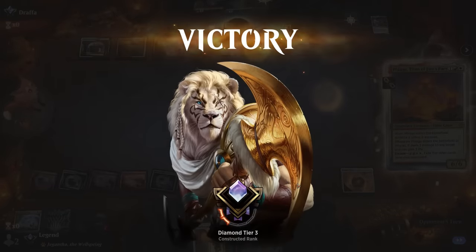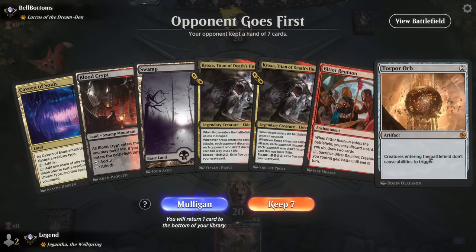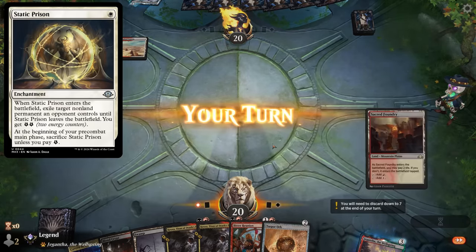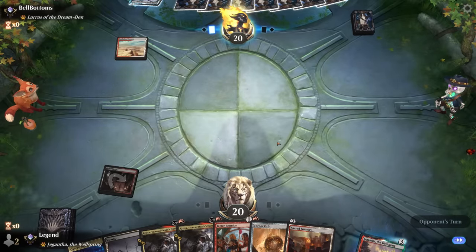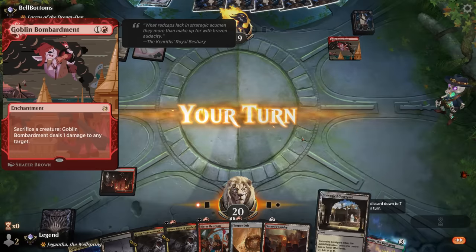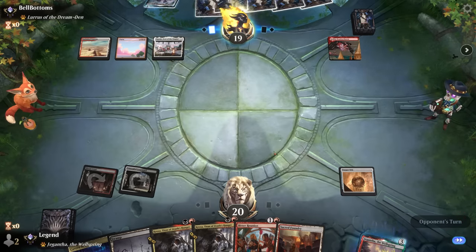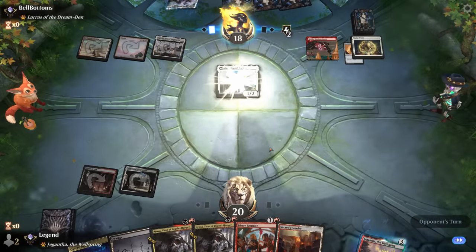Okay, we're on the draw facing Lurrus, so it could be another energy deck — in which case Torpor Orb is our best card to have, and Kroxa is not a bad follow-up. Opponent could still have the Static Prison to take care of our artifact — that's a card we don't want to see. Goblin Bombardment maybe setting up an Ajani transformation, but with Torpor Orb they're not going to get the cat token. If they have different cats they can still maybe transform Ajani in the future. And opponent does have the Static Prison sadly — so if they also have Ajani they can immediately transform it. They do — not much we can do here.